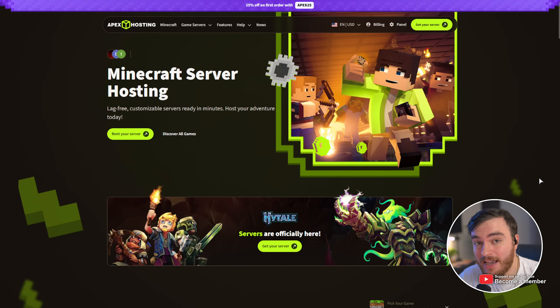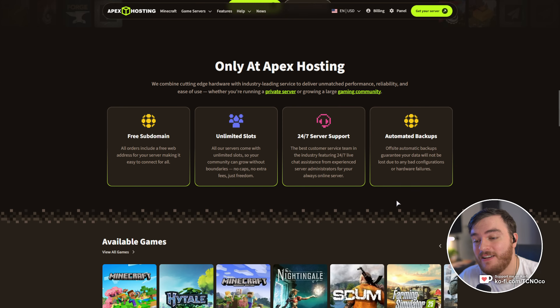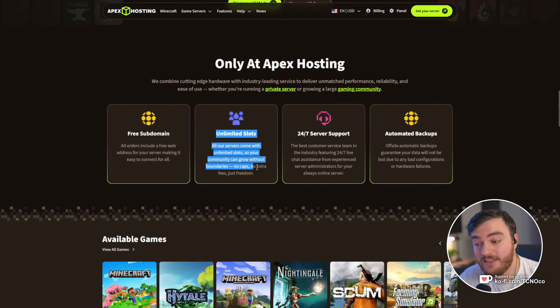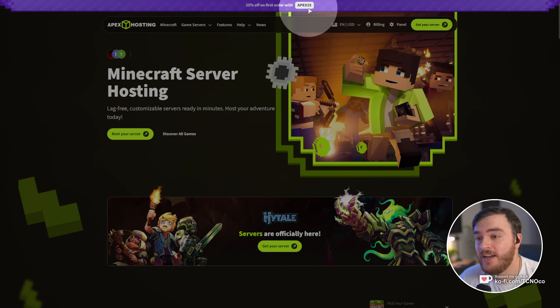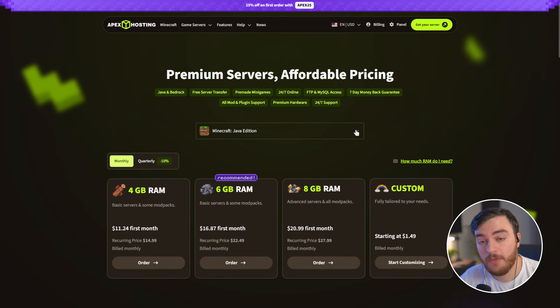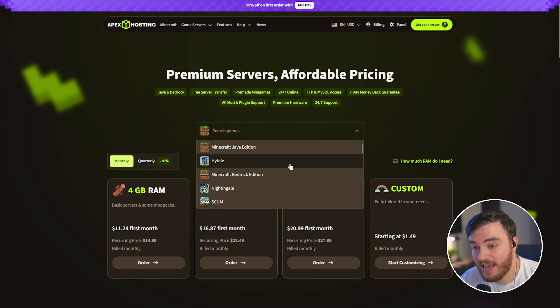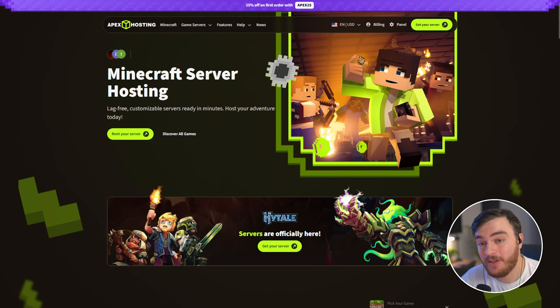This video was sponsored by Apex Hosting. If you're looking for a fantastic Minecraft or Hytale server host, look no further — Apex Hosting is a fantastic choice. With powerful servers, fantastic customer support, automated backups, unlimited slots, and so much more, you literally can't go wrong. Simply head across to the first link in the description and check the very top of the screen for the current coupon code. Right now it's Apex25 for 25% off your first order. Simply choose Get Your Server and from the dropdown, select Minecraft Java, Bedrock, Hytale, or any other game. Configure your server, make sure you've got a coupon code set, and in no time you'll have your own powerful Hytale server set up for you and your friends to play on. A huge shout out to Apex Hosting for sponsoring this guide.